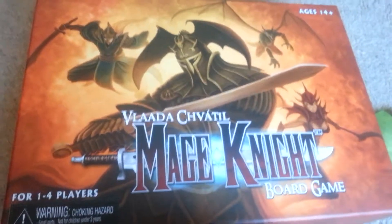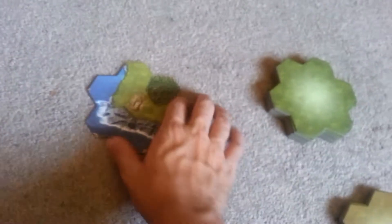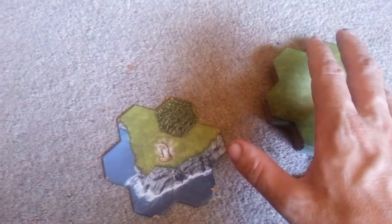Hello out there. You're watching everything you need to know about Mage Knight Board Game. We are completely done explaining all the rules. We've explained the training scenario called the First Reconnaissance, and now we are looking at map shapes. I want to be clear that we've explained everything in the rule book at this point. You know all the mechanics and so you can play the game.